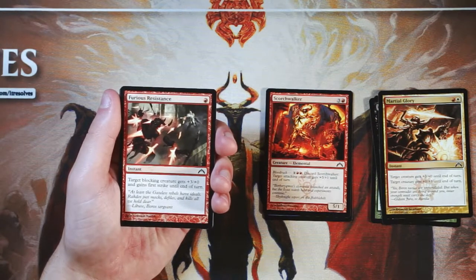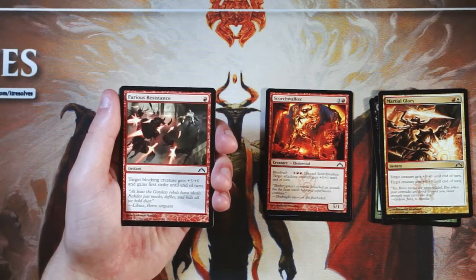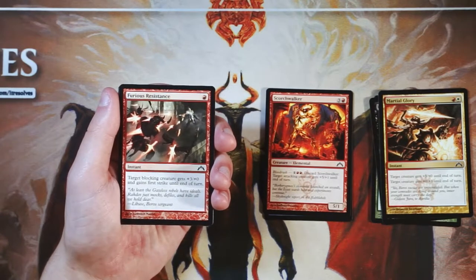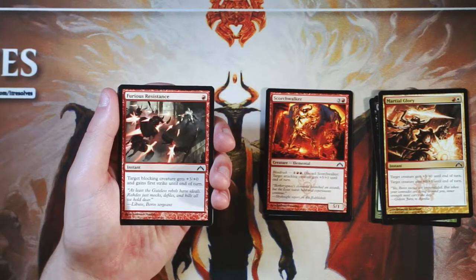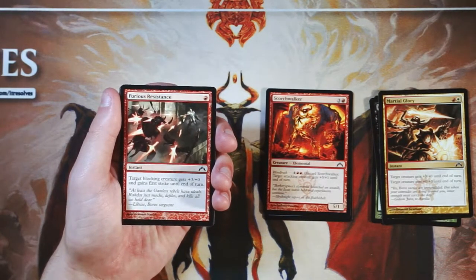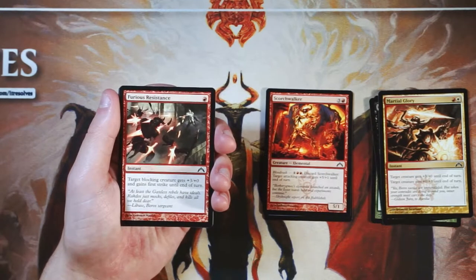Furious Resistance is one red for an instant — target blocking creature gets +3/+0 and gains first strike until end of turn. This is actually a really powerful combat trick. Plus three power and first strike means it'll eat literally anything, depending on what you tag it onto. That first strike is key because it deals damage first and can hopefully take down whatever it's up against. The downside is it has to be blocking, meaning you're probably not in the aggressive position. You have to be careful about timing. It's not my favorite — we've got stronger options — but not a terrible card to consider later in the pack.